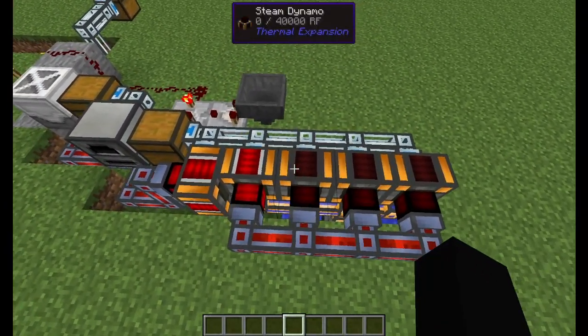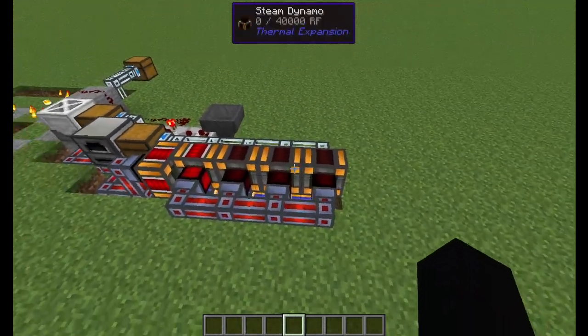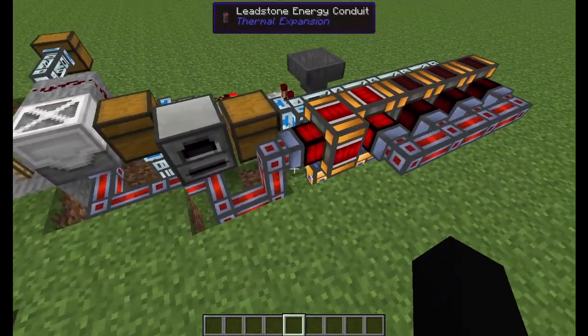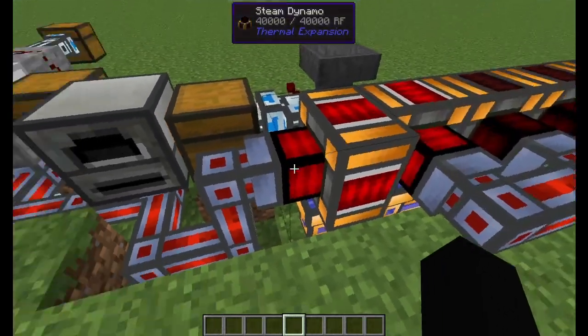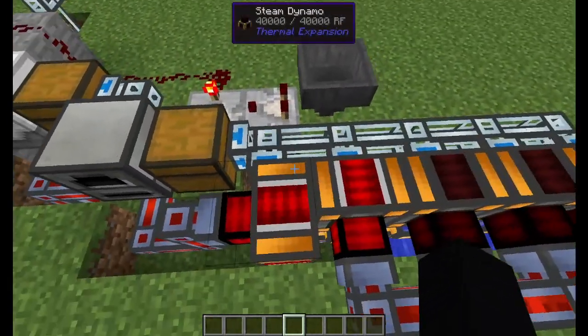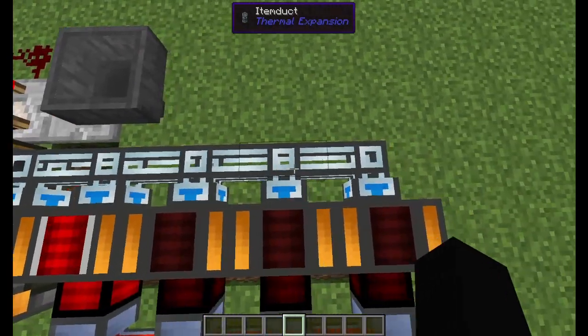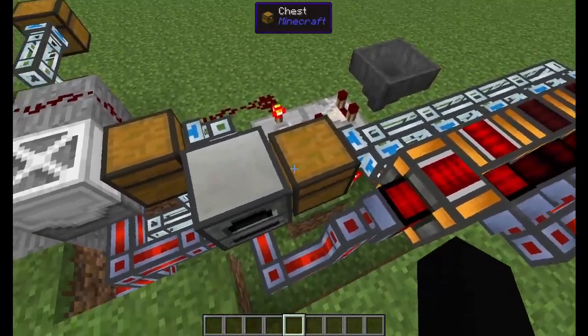Then you're going to want to put the steam dynamos down, and you're going to use your crescent hammer to point them the right way if they're not facing correctly. I'm also going to put one more leadstone energy conduit there with a steam dynamo pointing towards it. On the back side of this, we're going to put item ducts along each of the dynamos, and then a chest here at the end.